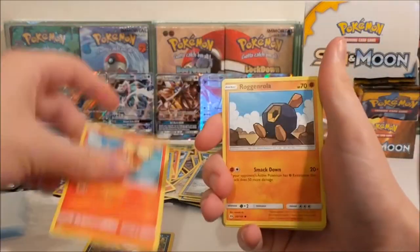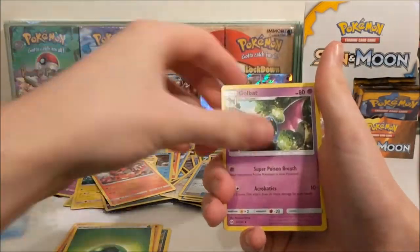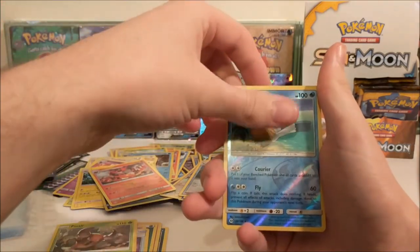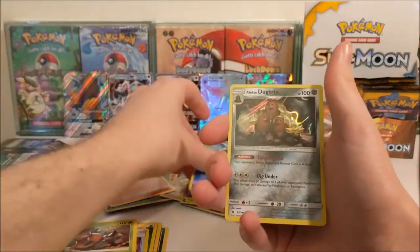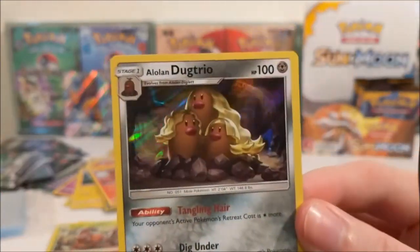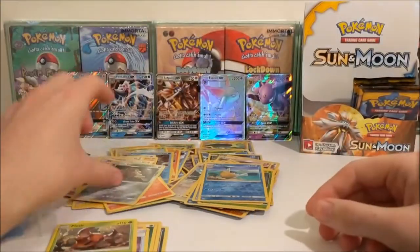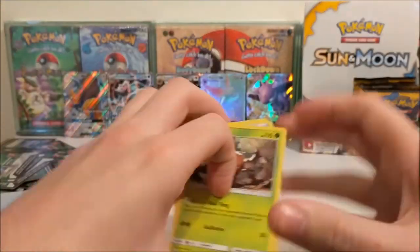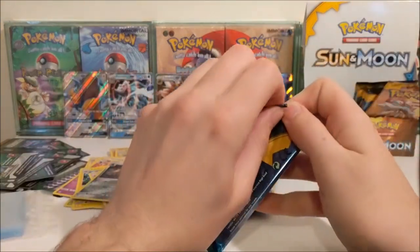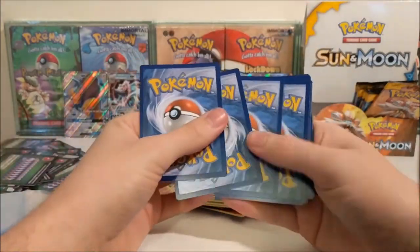Alolan Meowth, Growlithe, Roggenrola, Cosmog, Lytton, Grass Energy, Golbat, Repel, Pinsir, Pelipper Reverse and an Alolan Dugtrio. Oh man, it looks like they should be singing MMMBop! If you don't know what I'm talking about, damn, you're young - you've got so much of your life ahead of you. I've now got that Hanson song in my head.